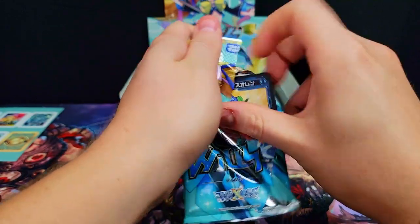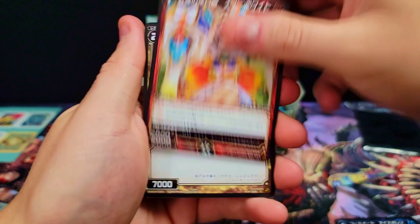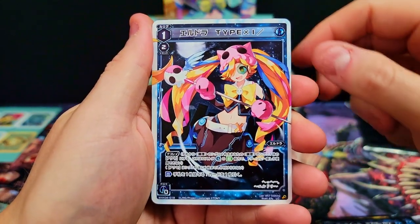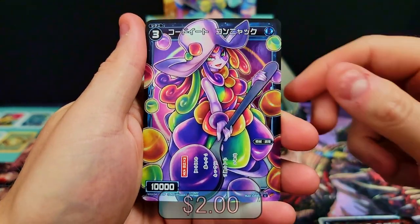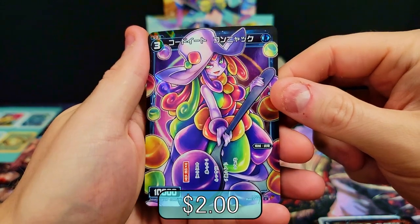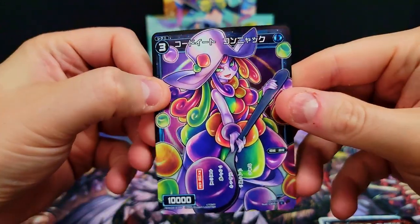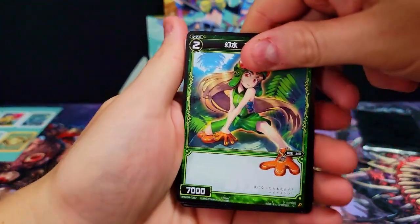Let's see if we can find some cool signature card or something — that would be amazing. I haven't gotten one in a minute so I think we're probably due. We got a rare and a common — interesting art on this one, kind of like spoon-feeding jello or something. Candyland vibes.